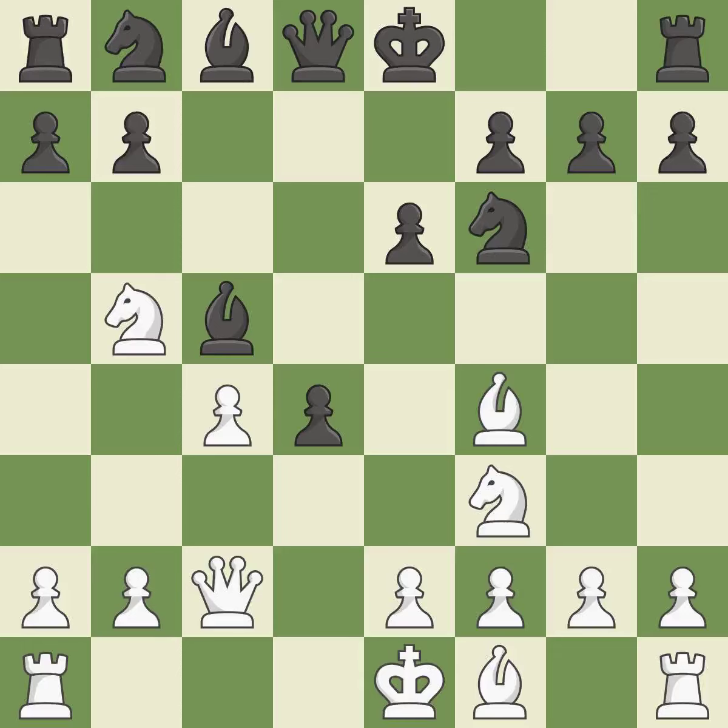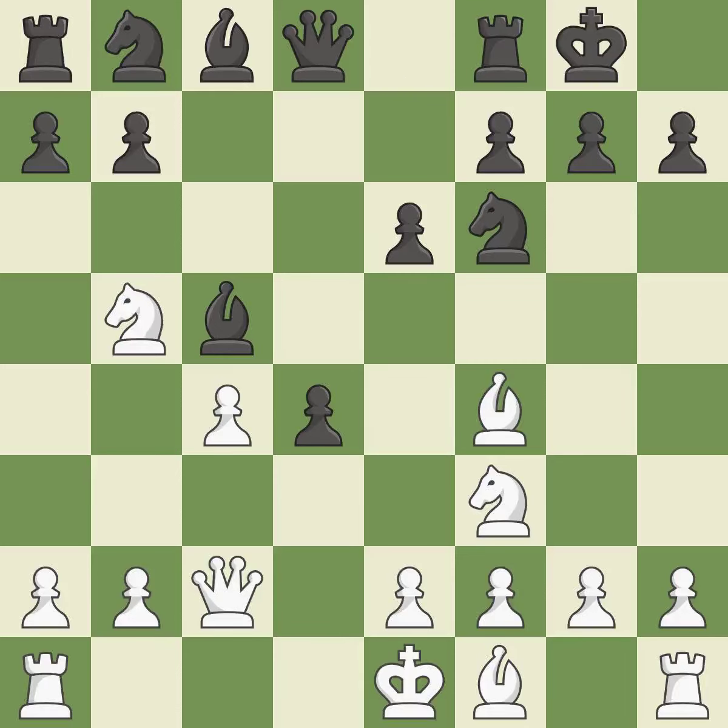This threatens to fork pieces. This stops the opponent from being able to kick a knight. It is best. Castling gets the king to a safer square, out of the center of the board, while also developing a rook. Castling kingside tends to be safer because the king is further from the center. This stops the opponent from being able to fork pieces. It is best.